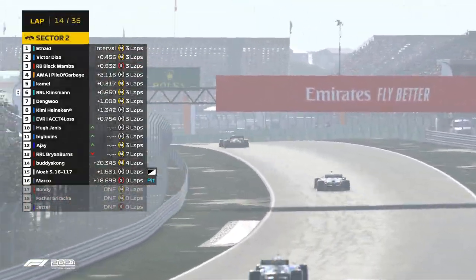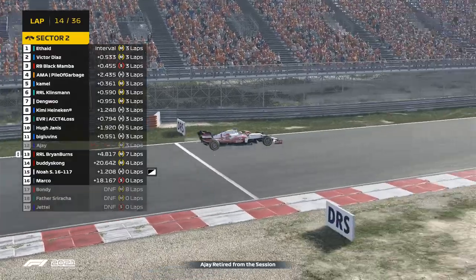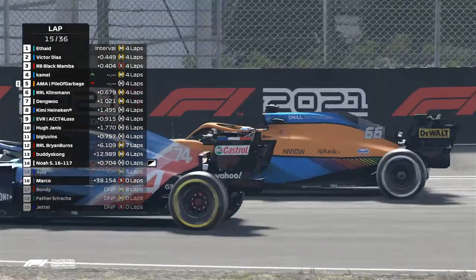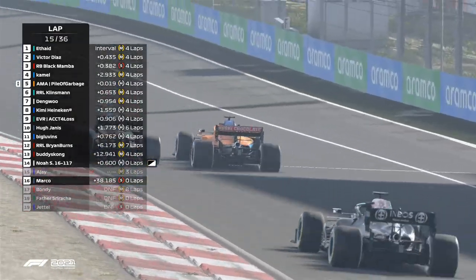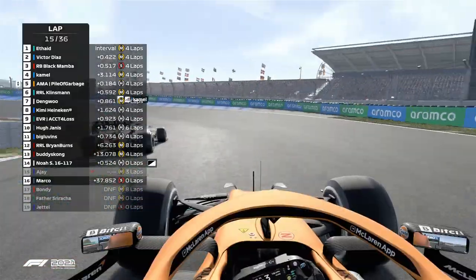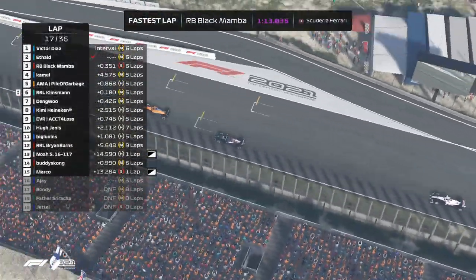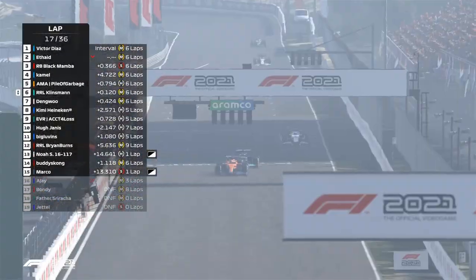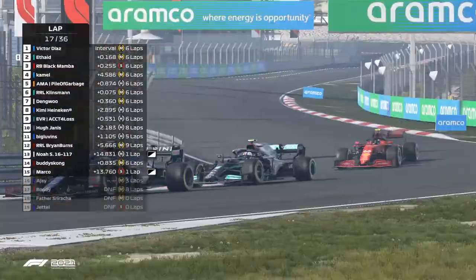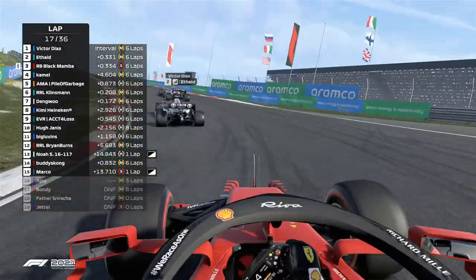He has a phenomenal race so far, trying to keep up with the likes of Kamel and Pile of Garbage. Brian Burns has spun around, AJ has spun around, and Kamel getting by Pile of Garbage around the outside. The Alpine driver does a phenomenal job of getting by the McLaren on the hard compound tires. Black Mamba sets the fastest lap. Ethade and Victor Diaz going side by side as the Alpine car is taking the lead of this race.